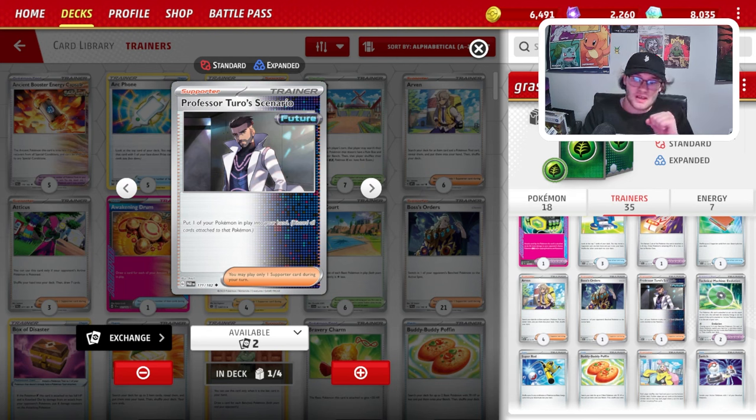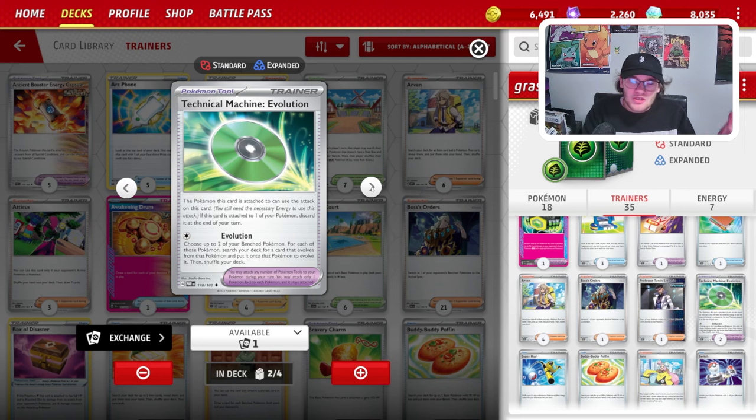Professor Turo's Scenario is very strong in this deck. Let's say we've got a Torterra EX in our active spot and a Grottle on our bench. Our Torterra takes a Burning Darkness for 300 damage — we can Professor Turo it into our hand, play our Torterra back onto one of our Grottles, and then just swing again with 1 energy. It's a really strong card. Maybe I want to go up to 2. We do play 2 TM Evolution, which just lets us evolve our bench Pokemon — Evolution is the name of the game with this deck.